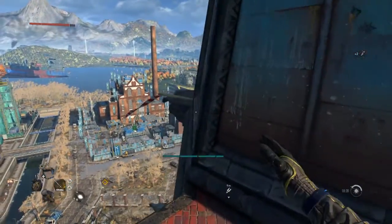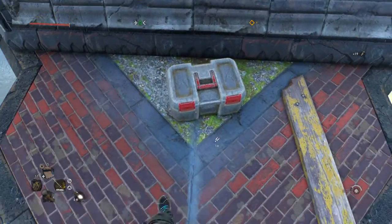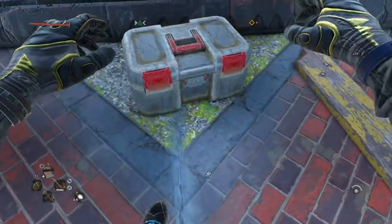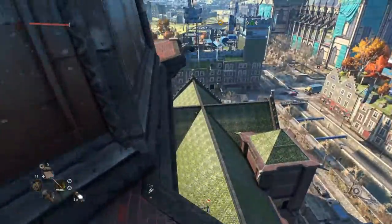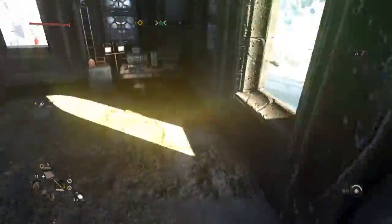The safe code is located right here in this box — you're going to kick it open and there's going to be a safe combination, and then it will appear in your collapse right here.